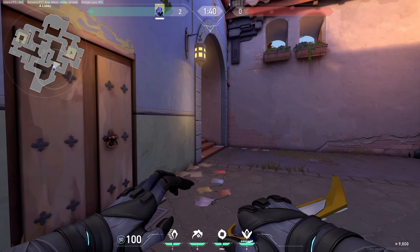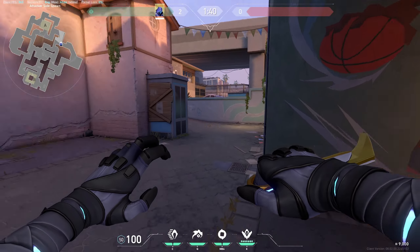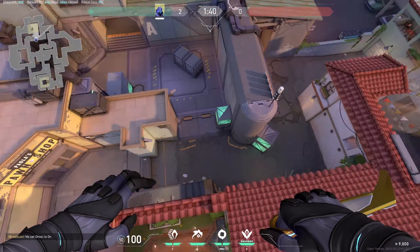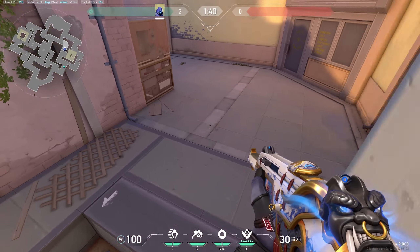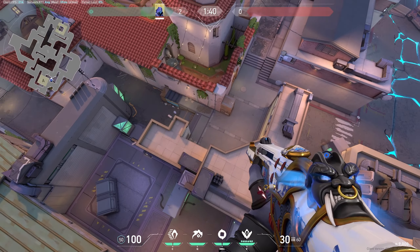Hello guys, welcome back to our channel at Maple Gaming. In today's video, I'll show you how to do default ACE smokes in the map Sunset while playing Omen. This is the ACE side, and these are the choke points: elbow, elbow city, and stairs.